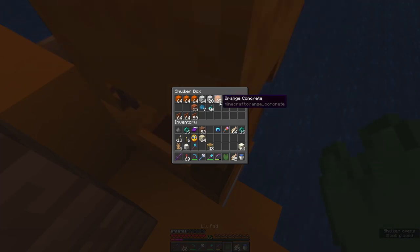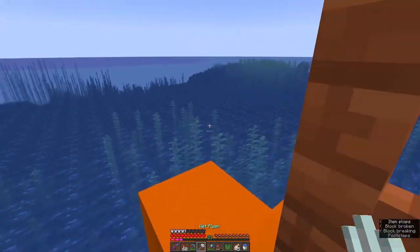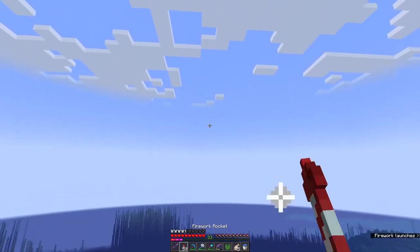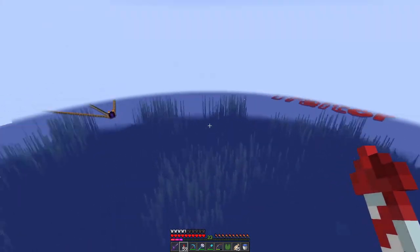I've been going around with lily pad, ochre frog lights, white concrete, orange concrete, and a bunch of acacia fences. These have been my materials of choice for this job. I've been flying away — not sure exactly how loud that was — going to about the right distance.